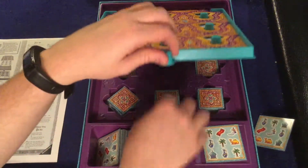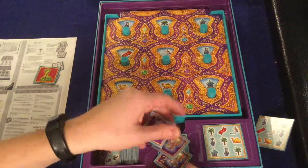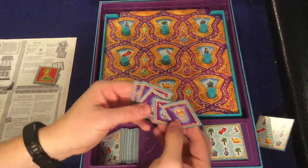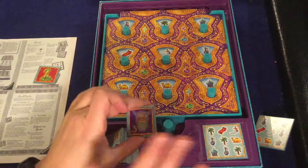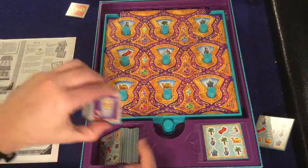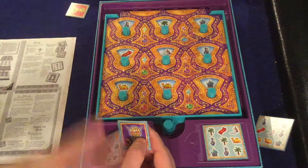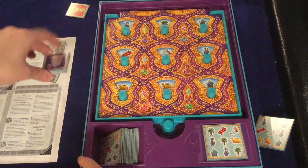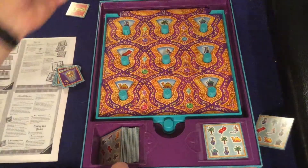Let's pretend I didn't hit the snake - let's say I got three, two, two, and three points. I'm happy, I'm going to stop. If you decide to stop, you put all this stuff in front of you and it cannot be lost. So the next time you draw a snake, that's fine - you're still not going to lose the points you already collected. Total up the points at the end, whoever's got the most wins.